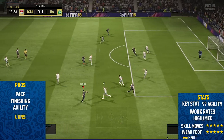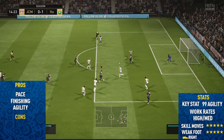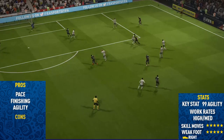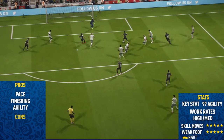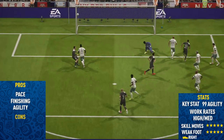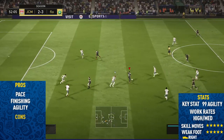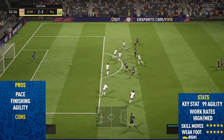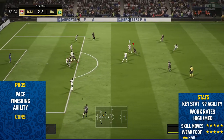Moving into the highlights for the 98-rated Festival of Football Neymar. The first pro I could find on this card was his pace. You could probably guess from looking at the face card stats that he's going to be very fast — and that's exactly right. He has the most insane acceleration I've probably ever seen on this game. He can get to his top speed basically instantly, and it's very effective when scaling as well, because he can do the skill moves and then use his pace to get away from the defender really quickly.